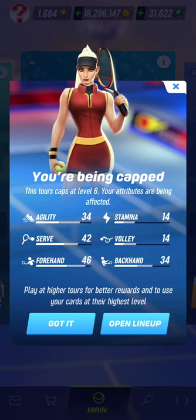As you can see, instead of having a normal agility of 64, I will enter tour 2 now with an agility of 34. Instead of a stamina of 29, I will enter tour 2 with a stamina of 14. Instead of a serve of 61, I will enter tour 2 with a serve of 42. Instead of a volley attribute of 31, I will enter tour 2 with a volley of 14. Instead of a forehand of 72, I will enter tour 2 with a forehand of 46. Instead of a backhand of 55, I will enter tour 2 with a backhand of 34. So same thing here — it will be easier for my opponent to fight versus me in tour 2 after the 1.28 patch thanks to the tour cap system.